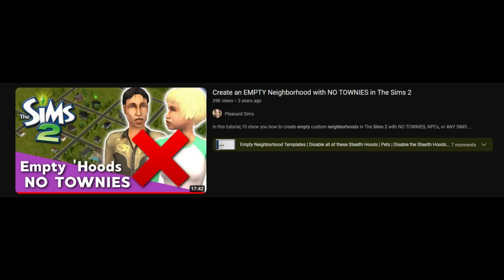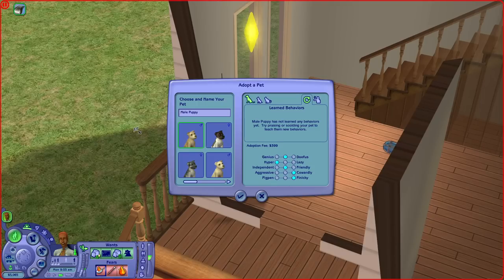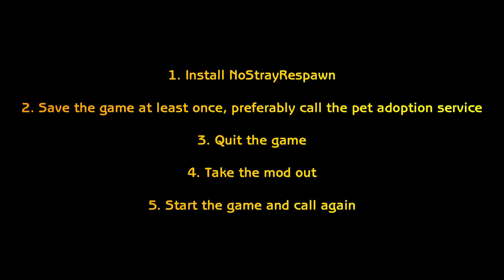Pleasant Sims made an excellent tutorial on how to create a completely empty hood with no character files. Now, how to get new puppies and kittens in the adoption pool if the game refuses to create them after you've run out. This is something I'm not sure works 100%, but it's a harmless method that's definitely worth a try, and something I just observed in my game throughout years of gameplay. It technically requires a mod, but just for a little while. The mod is 'no stray respawn.' Put it in your game, have it for a minute — at least up to the next save. Maybe call the pet adoption service so the game knows it can't generate pets at the moment. Then quit the game, take the mod out, go back in game, call again, and let the magic happen.